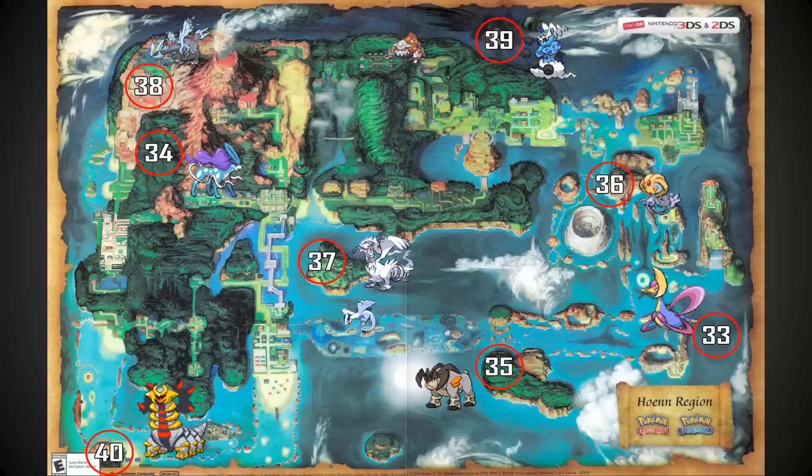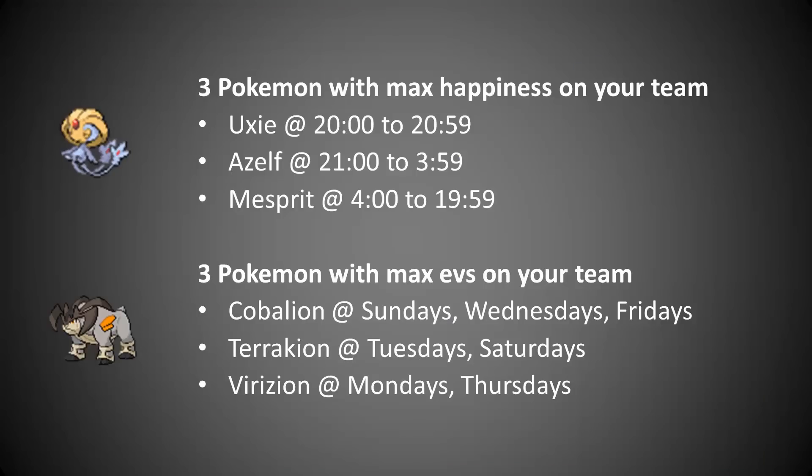You'll also see there's a Lugia and Heatran — neither of those are mirage spots, but I'll show you guys where to get those two as well. To get Uxie, Mesprit, and Azelf, you're going to have to find that mirage spot, but you're also going to need three Pokemon with max happiness on your team. Those are determined by what time it is on your DS, so between different hours you can find each of the three.